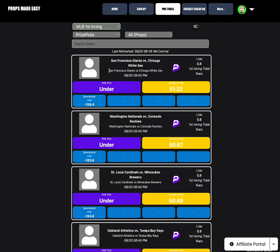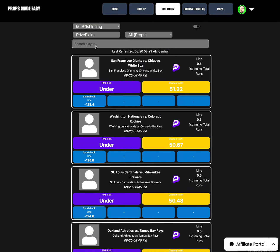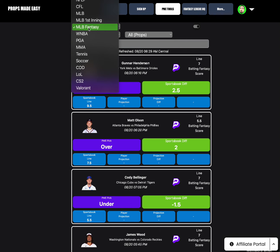Looking at first-inning runs — Giants and White Sox are at minus-128 consensus odds on the under first-inning runs, 51.22% chance to hit. I'll wait for one of those to go green. For MLB Fantasy, Gunnar Henderson — we like the over again on his batter fantasy score; his line is only 7, other sportsbooks still have it at 9.5, a 2.5-point sportsbook differential. Matt Olsen over 5.5 batter fantasy score feels way too low — other sportsbooks have it at 7.5, a 2-point differential. Some good spots there.